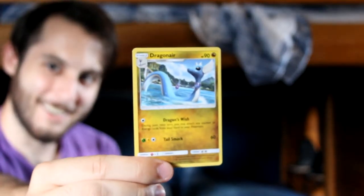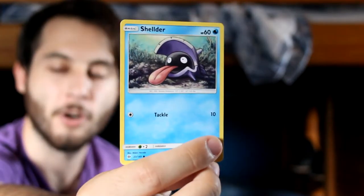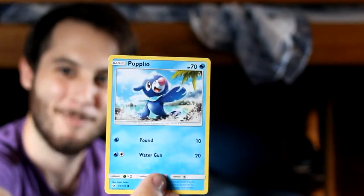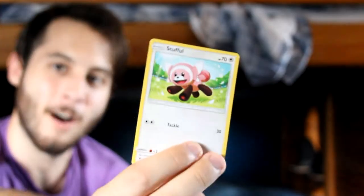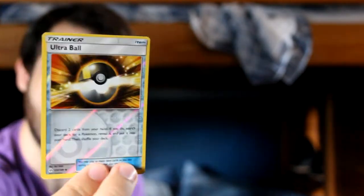First card — Dragonair! Hell yeah, Dragonair is sexy. Golbat, hell yeah, underrated guy. Pokemon Catcher. Shellder, we love you — that tongue! Oh my god. Zubat can evolve into Golbat. Popplio — everyone was like 'stupid clown of the sea.' Stufful, very cute — it's gonna kill me if it sees me though.